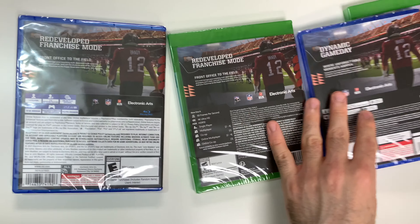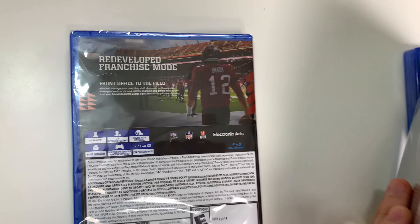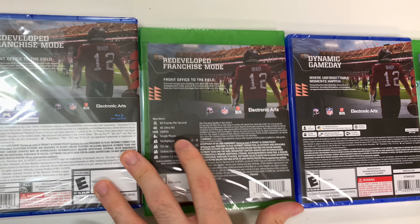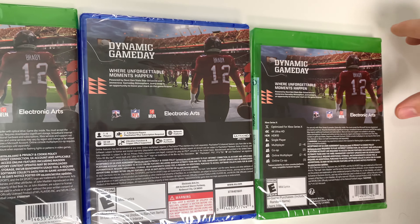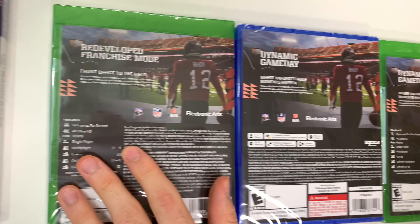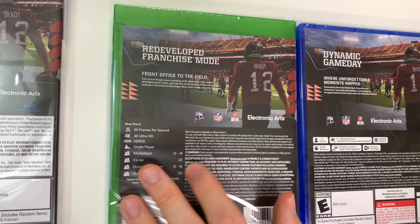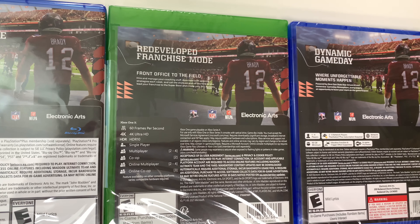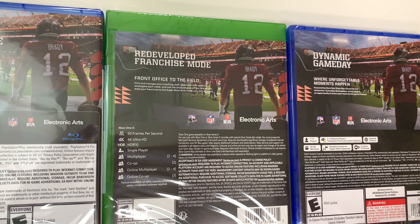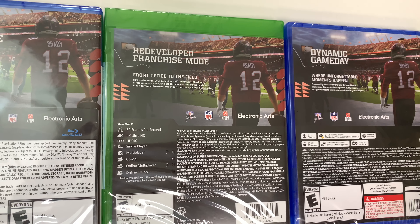Now let's take a look at the back. On the old gen it says 'Redeveloped Franchise Mode,' and beneath that it says 'Front Office to the Field — hire and manage your coaching staff, dominate with winning strategies each week, and call the shots on and off the field as you lead your franchise to the Super Bowl and create your NFL dynasty.'